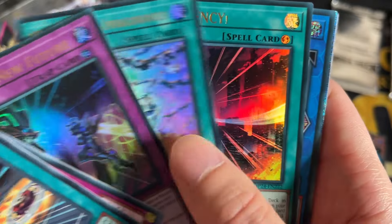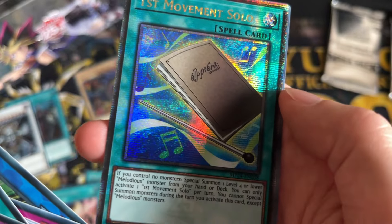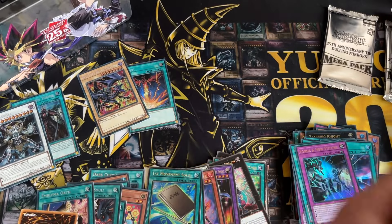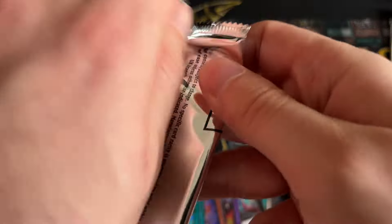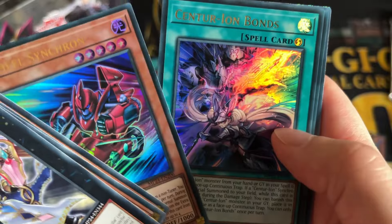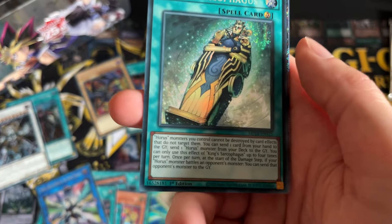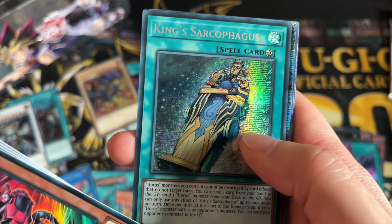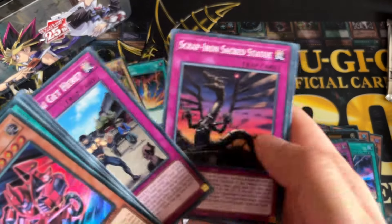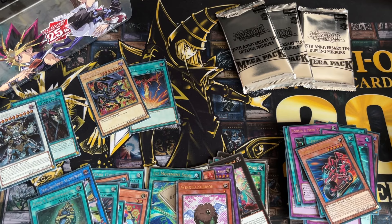Forward to New Future, Imaginary Emergency — there's Firewall Dragon Dark Fluid and First Movement Soul. We have Wheel Synchron, Centurion Bound, Canopic Protector, King Sarcophagus — I'll take that, it's one of the Horus cards and Horus definitely got quite a few reprints in this set. And Winkuriboh — I'll take that! I don't think I actually have this artwork of Winkuriboh, so yeah, I'll take that.